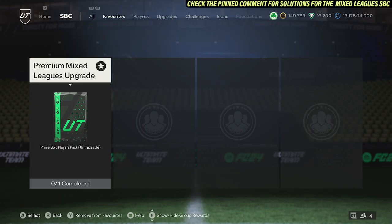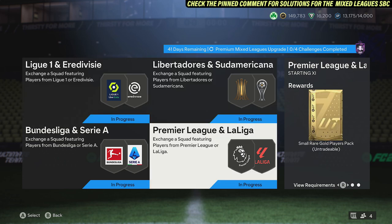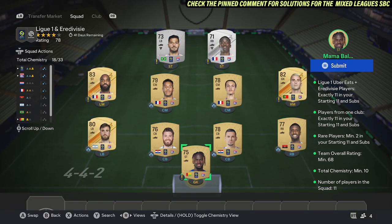Jumping into this SBC — completing it gets you a Prime Gold Players Pack plus these four additional packs. The very first squad requires players from the same club in Ligue 1 (La Division), 11 players from the same club, two rare cards, a 68 rating, and 10 chemistry.